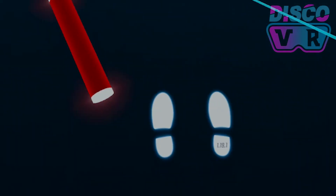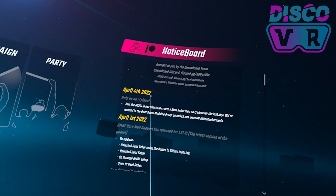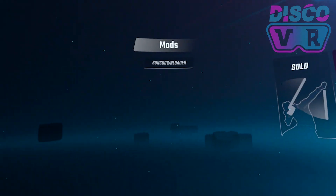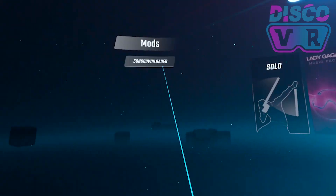When you start the game, you'll see the downgraded version number at the bottom, confirming the downgrade was successful. You'll also see the notification board to your right and the song downloader to your left, confirming that Beat Saber is patched and ready for modding.